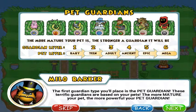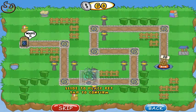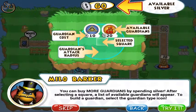Along the trails guardians will slow and slay these meddling minions. The first guardian type you'll place is the pet guardian. These terrific guardians are based on your pets. Let's place my pet right there. You can buy more guardians by spending silver — after selecting a square, a list of available guardians will appear. To build a guardian, select the guardian type icon.